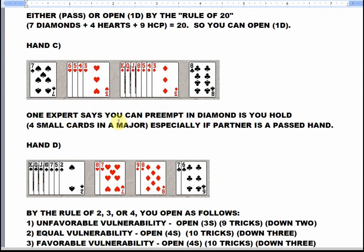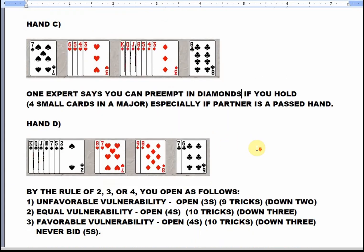One expert said you can preempt in diamonds if you're holding four small cards in a major, especially if partner is a passed hand.